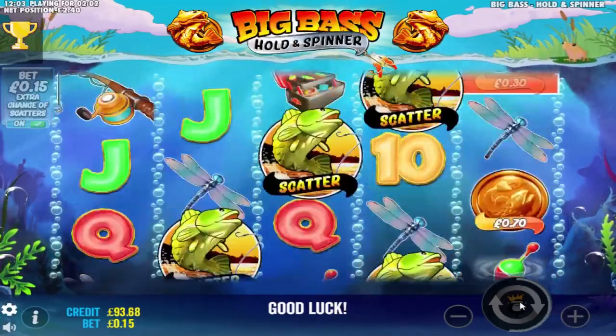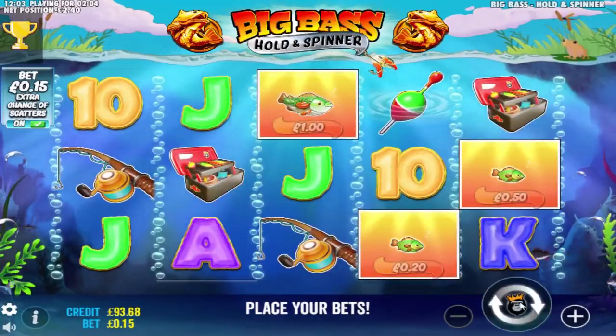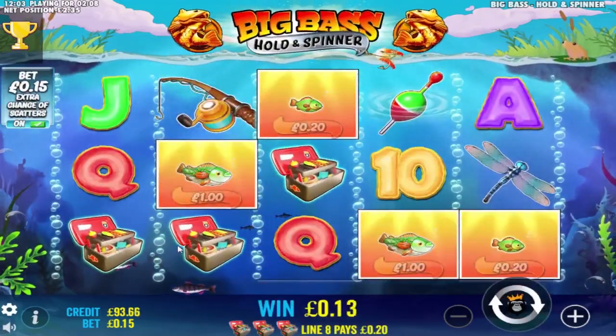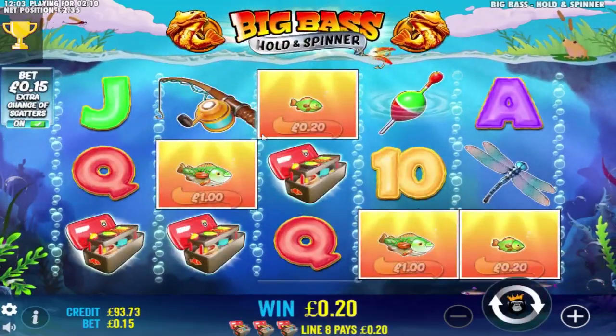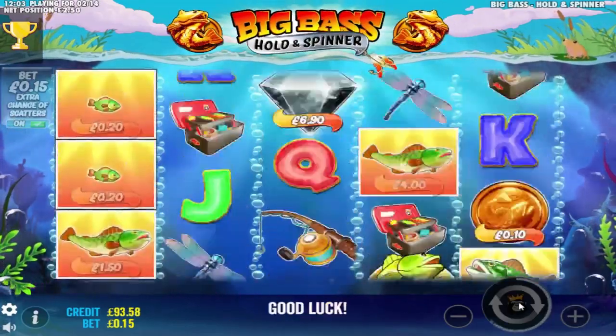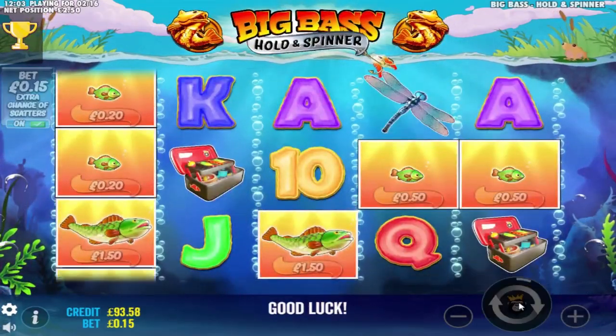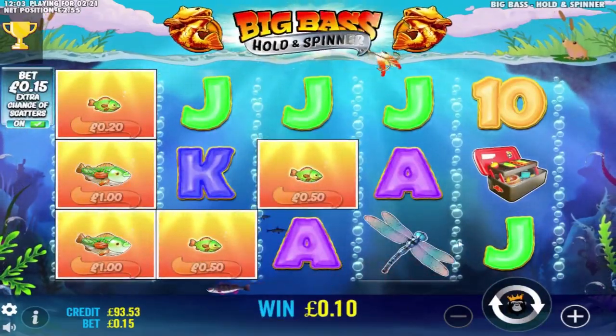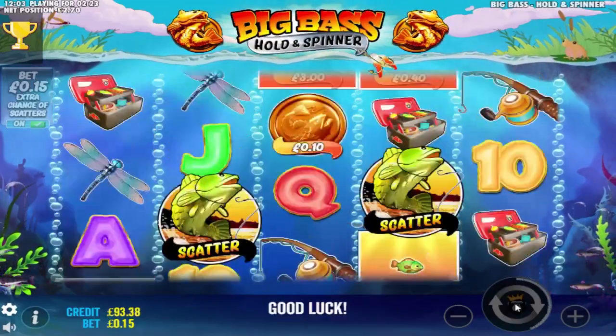This is looking like it's going to give me a bonus before any wins — not a single win yet. There's my first win — premium. Single symbol wins. Now I need a fish symbol win and a low value symbol win — two events remaining. At this point, if the game's going to pay, it's going to do it now. There's a fish, so I just need a low value symbol now — 10, jack, queen, king, or ace.